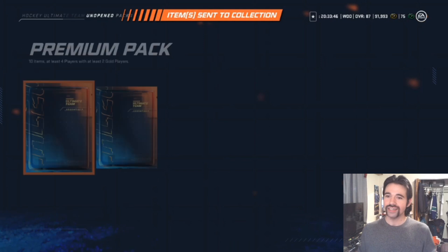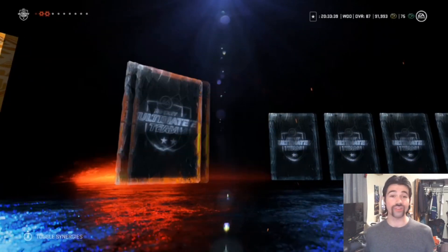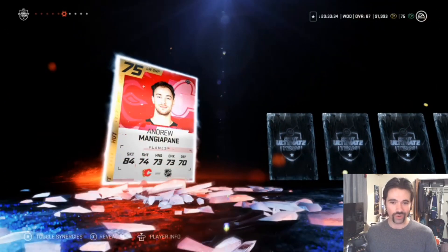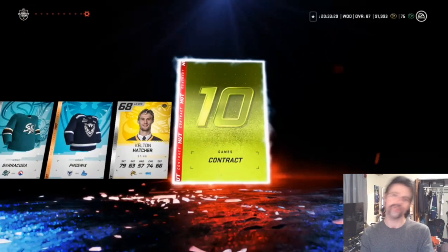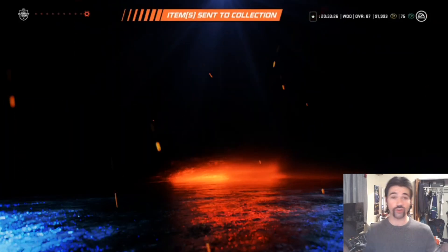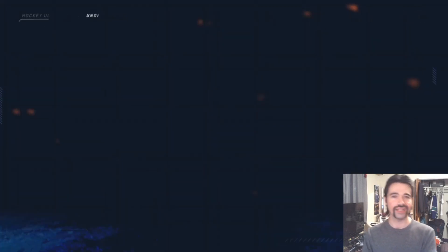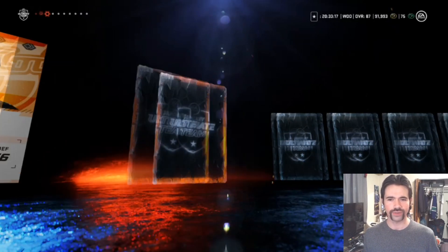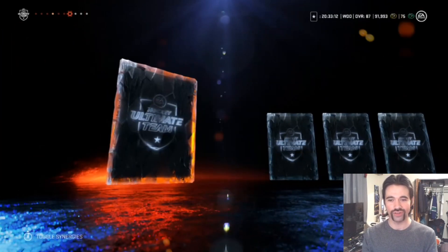We got two more premium packs and then we're gonna go get the nice Gatorade pack. I'm gonna guess we're gonna get something nice from that — it's a 92,000 coin pack that you can only get once a week. So far the best player we've gotten is 83 overall. We've got another premium pack here, and then we'll jump into that really nice Gatorade pack — interesting that they're doing a Gatorade crossover like that.